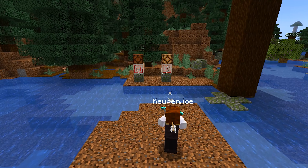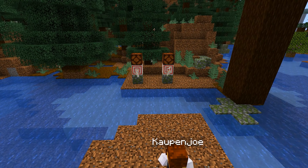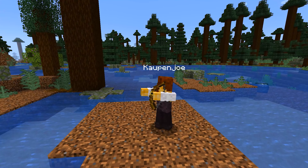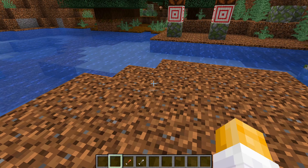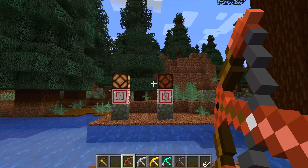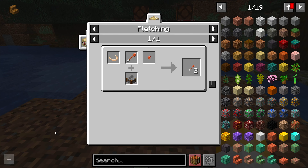The tubular bow is a bow that fires kid arrows. If you don't mind giving up both draw time and durability, you can have some of the fastest projectiles around. The tubular bow only takes kid arrows, which are pretty much just smaller arrows. And even though they are called kid arrows, don't give them to your children. The tubular bow is easy to craft, and so are the kid arrows.